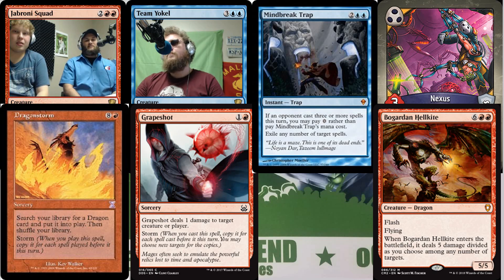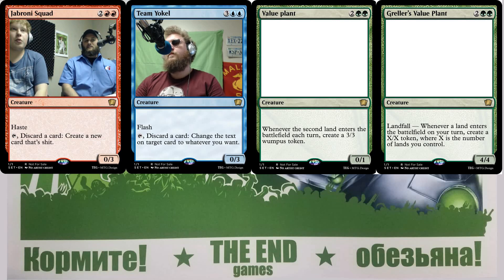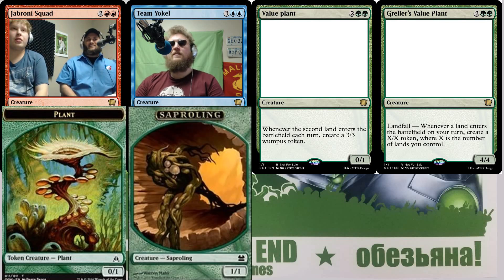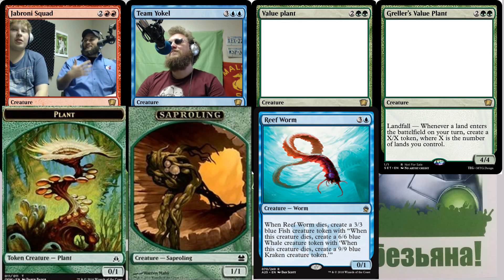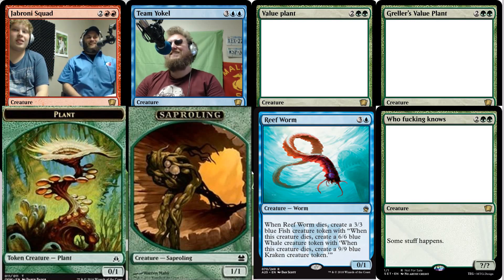A green creature idea that plays off landfall: a four-drop three-three that if you have more than two lands enter during a turn, makes like a two-two or three-three token. That's pretty nice — you have to play around being able to play multiple lands in a turn and keep your land ramp going for incremental value. Alternatively, regular landfall but it starts by giving you a zero-one plant, then you upgrade through the ranks — sapling, etc. The text box would be enormous.